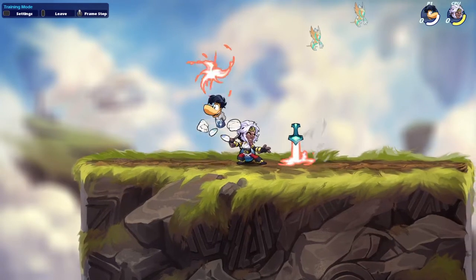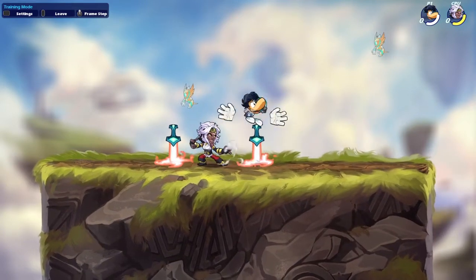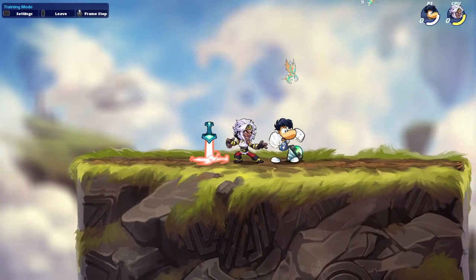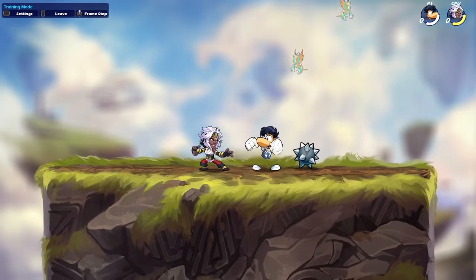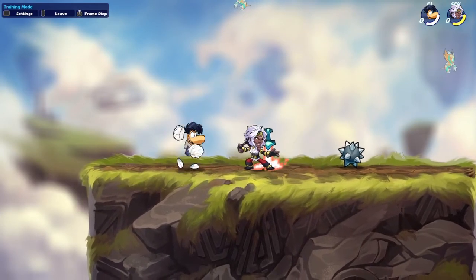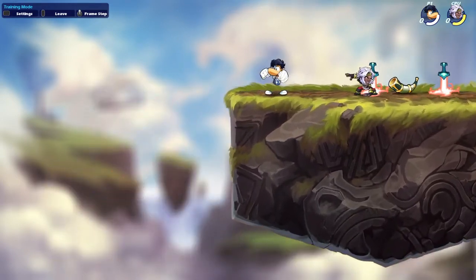It's all the same inputs as the regular D-Light Nair, except after you chase dodge and do the Nair - say you're going this way - instead of doing a normal Nair, you have to turn around and do the Nair the opposite way, like a reverse Nair. On PC it might be easier since you just press keys, but personally I'm on controller and you have to move your joystick around kind of abnormally. So let me demonstrate: D-Light, D-Light jump, D-Light jump chase dodge, and then reverse Nair - just like that.